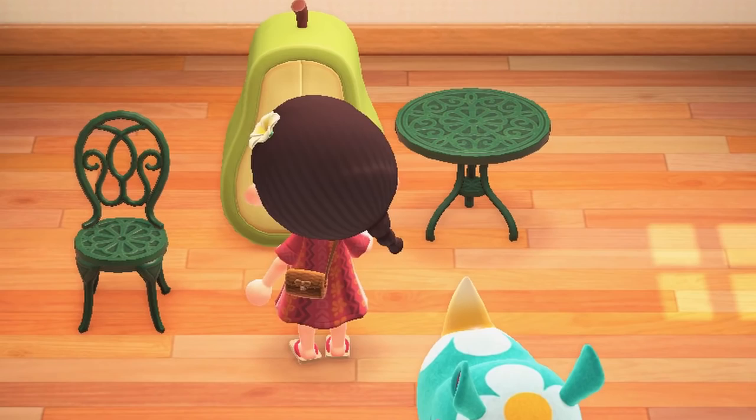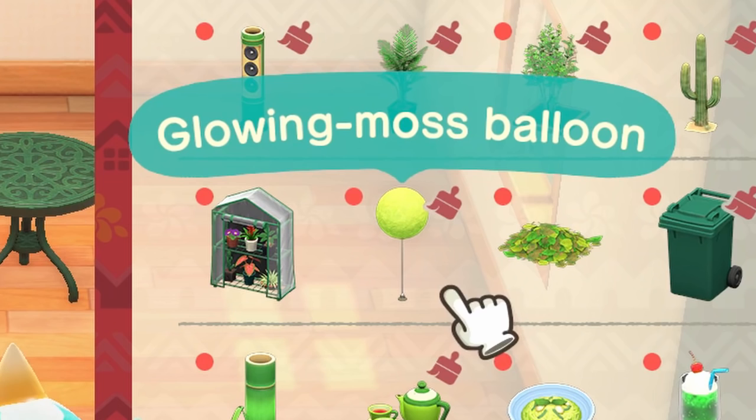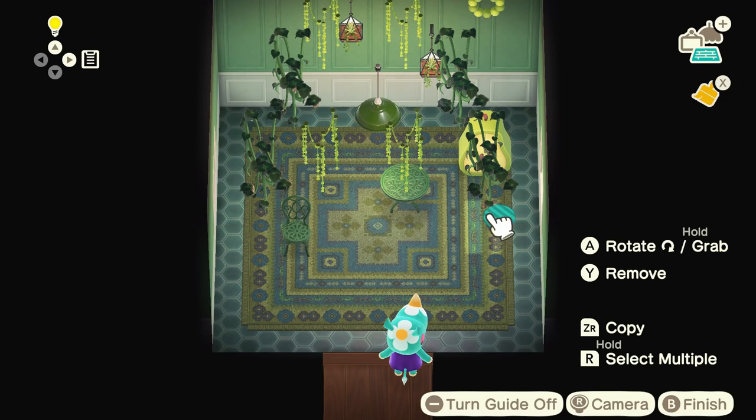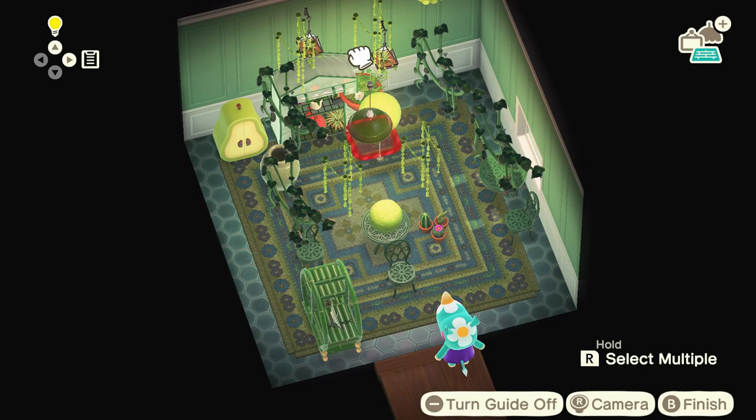Let's go inside and decorate the interior. She wanted to use these three items, which are pretty interesting but I think we can make it work. Hanging glowing moss — are you joking? That's so cute! Glowing moss balloon — look how cool this is, these actually hang from the ceiling. She didn't really say what kind of room she wanted, just that she wanted it to be green. I'm just going to start throwing some random items that I think would look really cute.